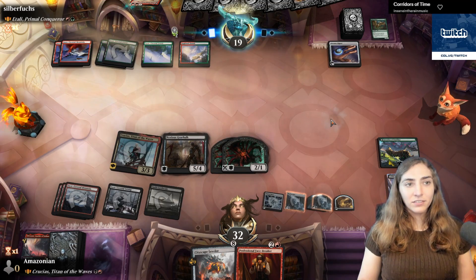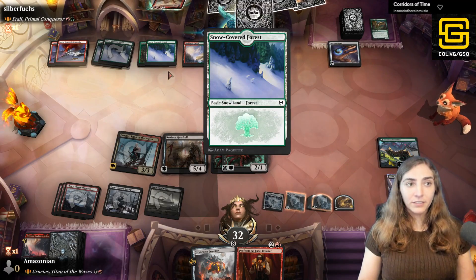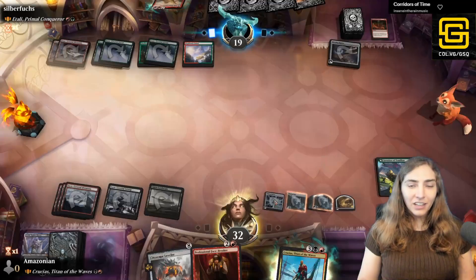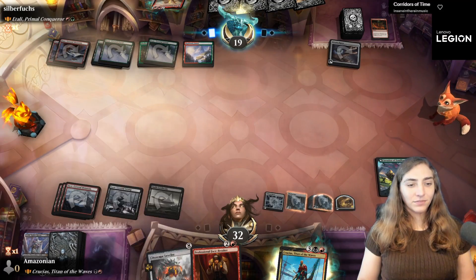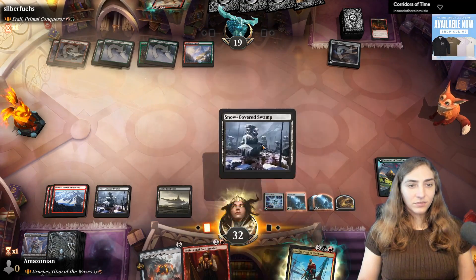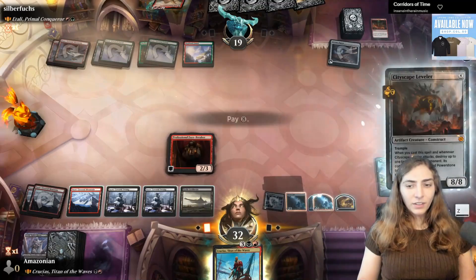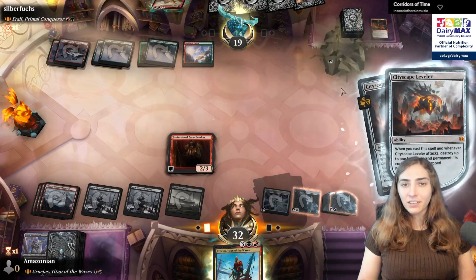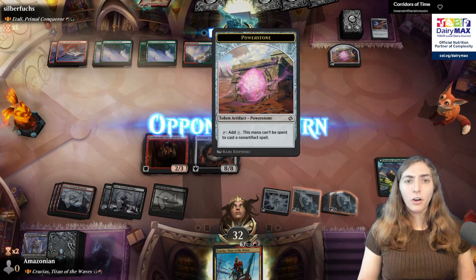They have seven mana. Wolf Willow gives them more ramp, tapping for two green. Hour of Devastation deals five to everything, destroying them — but it doesn't deal five to battles since it only names creatures and non-Bolas Planeswalkers. I pop down a couple creatures including the Facebreaker and then Cityscape Leveler, destroying their Arcane Signet and giving them a tapped Power Stone they can only use for abilities and non-artifact spells.